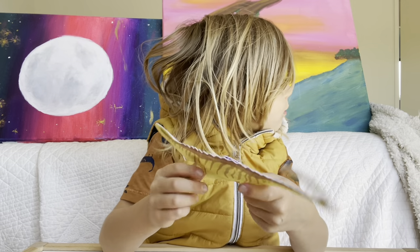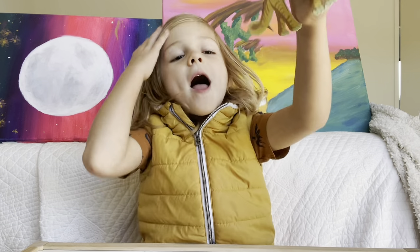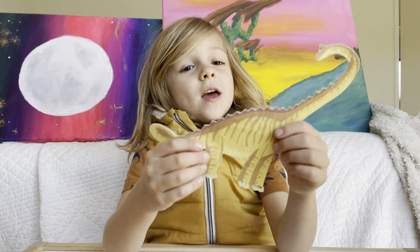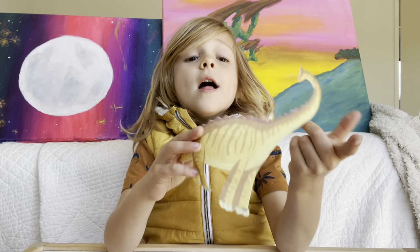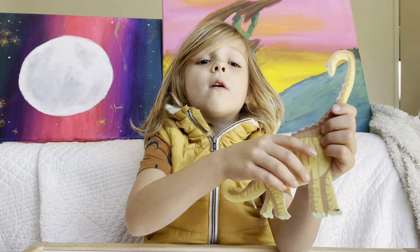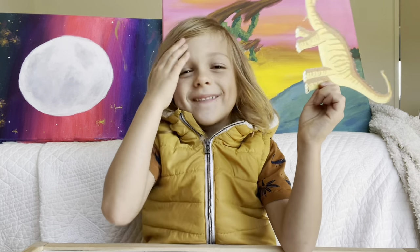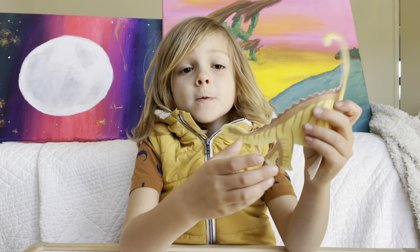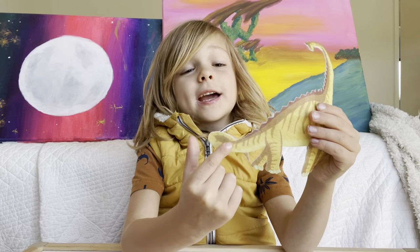Now next one - this is like a fight one. It looks really cool, it's got five points. It looks like it's got a fight neck on it, and it's yellow. It's really yellow. When his tail is like that it looks like a slinky a little bit.